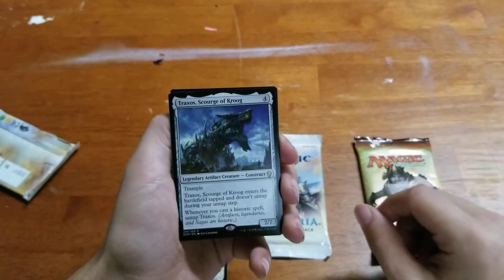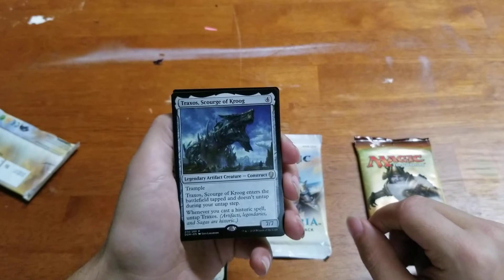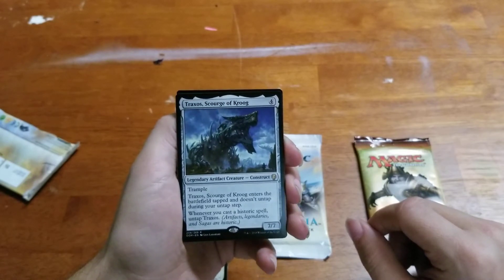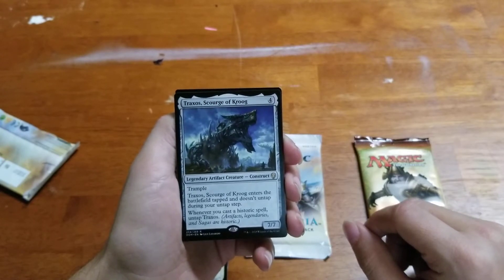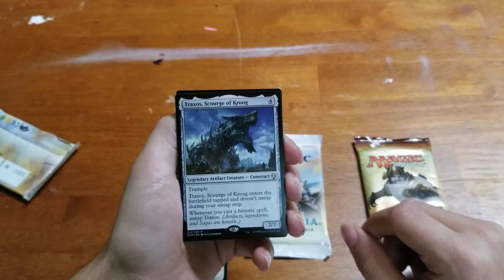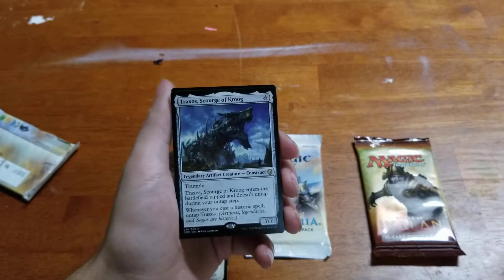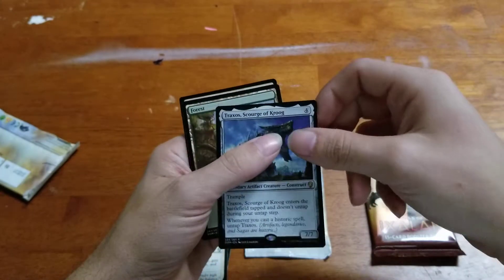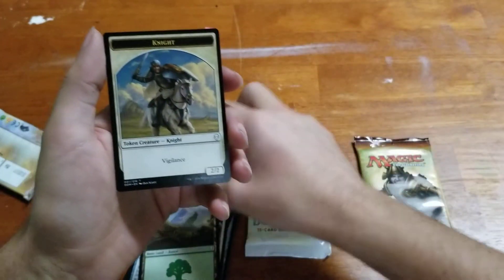Then the legendary Vectis, Scourge of Krog. It's a legendary artifact creature — a construct. A 7/4 with trample. It has enters the battlefield, tap, and doesn't untap during their next untap step. When you cast a historic spell, untap it. Artifacts, legendaries, and sagas are historic. We've also got a basic Forest and a Knight Token.